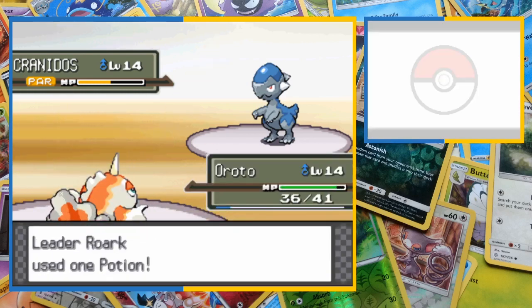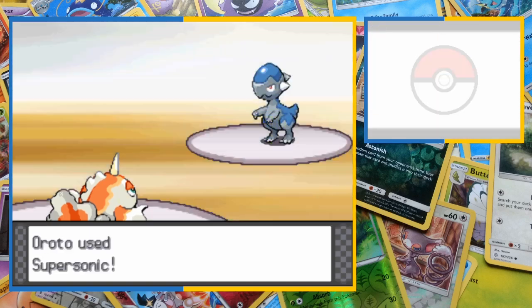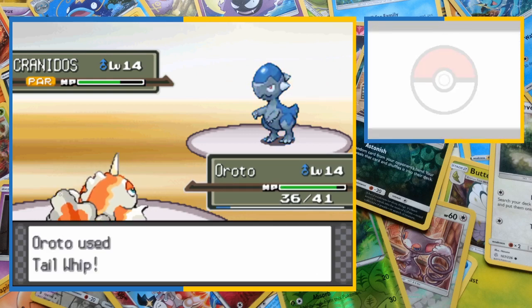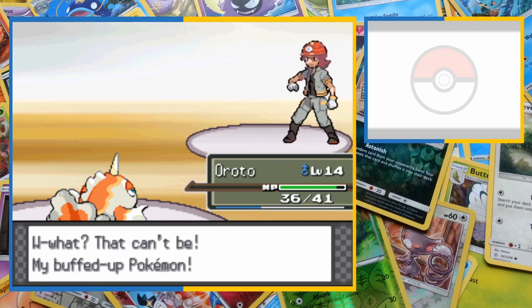As part of the challenge is making use of the whole team, we recall Esfera to send out Oroto. Goldeen comes in as Roark uses his second potion to heal his ace back up. We still think the original strategy is the way to go, so we start by calling for Supersonic — on this occasion it pays dividends right away. Cranidos barrels into the wall in his state of confusion, injuring himself. We continue with the plan, calling for Tail Whip to lower his defense, and another bout of confusion leaves him in red health. In a complete and total reversal of our first attempt, Cranidos hits himself with confusion on every single try, knocking himself out to earn us our first gym badge.